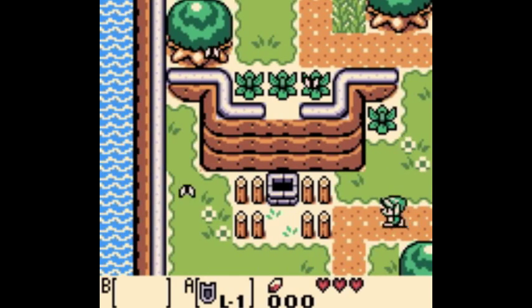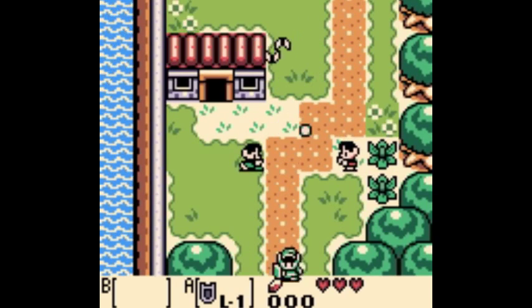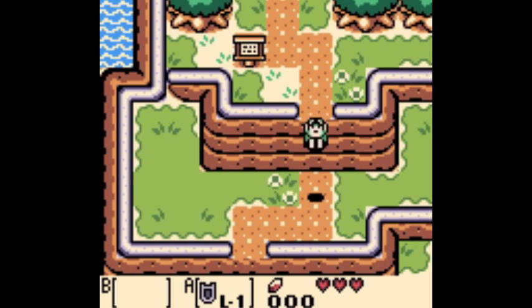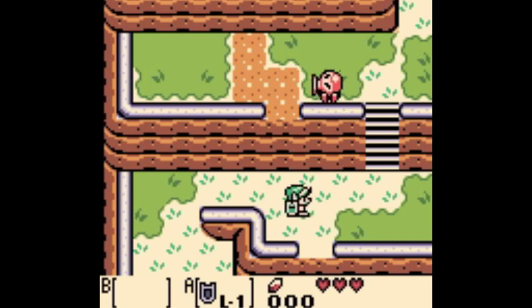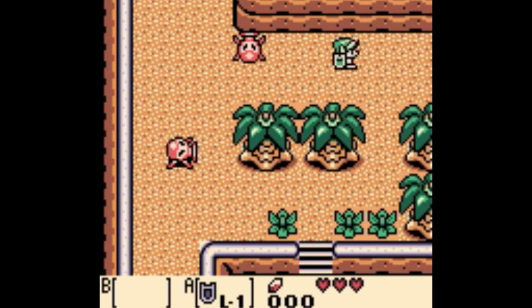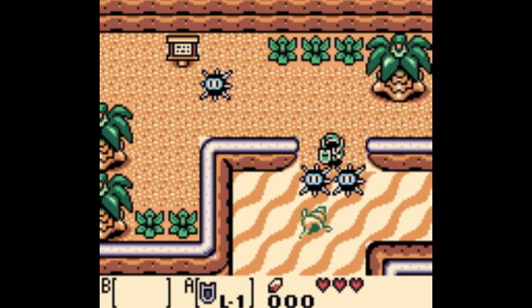You see a lot of similarities between this and A Link to the Past throughout the entire game, but there are definitely some new items as well. One of my favorite items is the feather you get later on that allows you to jump - it's a pretty cool item, great to jump over pits, enemies, things like that. It was a great addition to the Zelda item list.